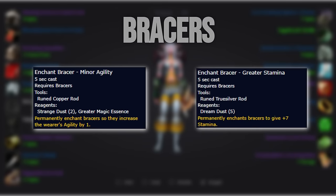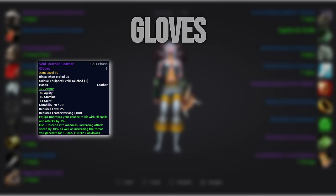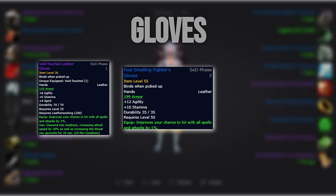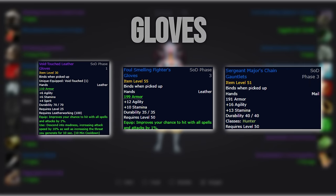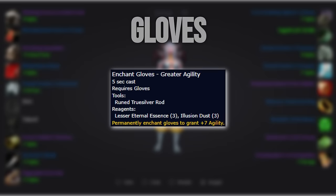There's always the possibility of running plus 7 stamina if you PvP a lot. For our gloves, if the fight is shorter than 2 minutes you'll run Void Touch Leather Gloves, and if it's longer you'll run Foul Smelling Fighter Gloves. Sergeant Major's Gauntlets is another alternative which is about the same as the Sunken Temple gloves, so if you're rank 5 in PvP it's a rather easy pickup. These should be the go-to gloves if you get 6% hit from other pieces in your gear. For the enchant, we run plus 7 agility.